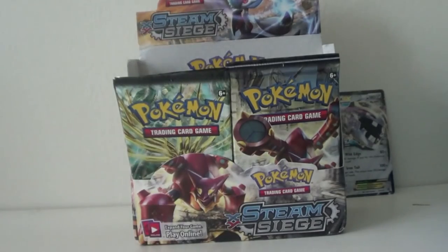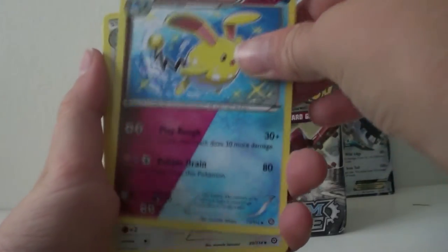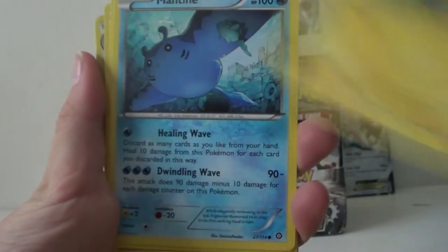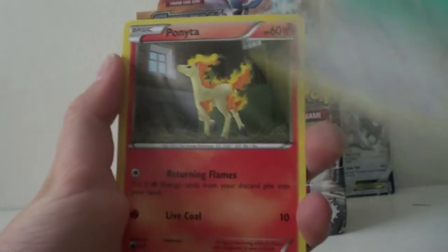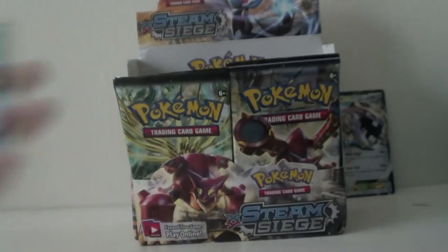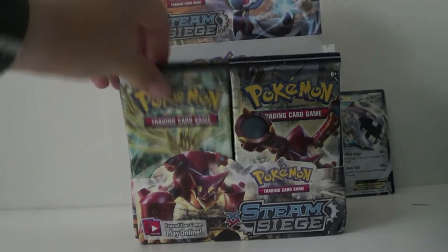We got a Gardevoir pack. There we go — we got a Dual-Type Shiny Azumarill, Persian, Flaffy, Bergmite, Joltik, Mantine, Clink, Ponyta, Talonflame Hollow, and the rare is a regular rare Closet. I know what this box is doing — we're gonna get nothing in this part, and then in the other two parts we're gonna get the best, like, ever.